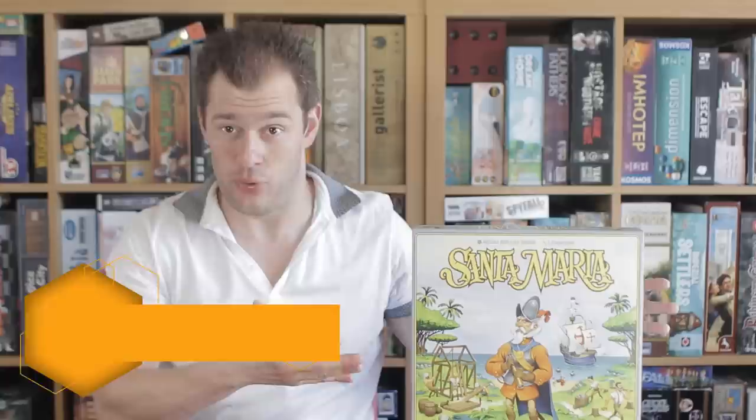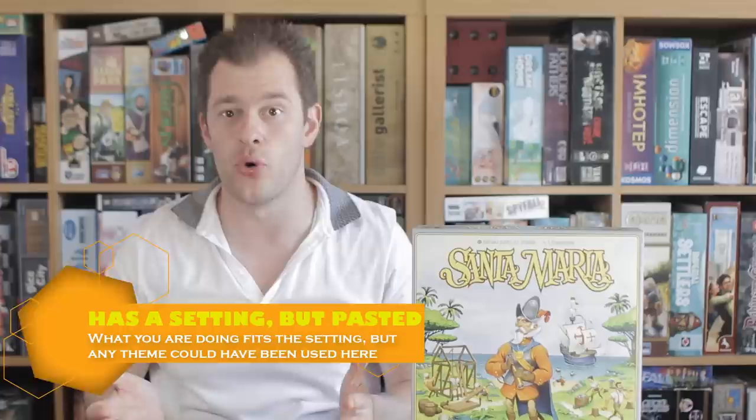The first thing we've got to talk about is the theme - yeah, whatever there is of it. It could have been called Belgium for all it mattered. The setting is there: you're trying to get colonists on your home board to score more points, you're flipping ship tiles to get various incomes, the tracks are called Religion and Conquistador, so they fit the setting. But other than that, the theme is pretty pasted. This doesn't make you feel like you're settling in a new world, like a colonist, or even like it's the 16th century. The theme is pretty pasted - this is very much a dry-ish Euro style game, an engine builder for those who like those style of games.